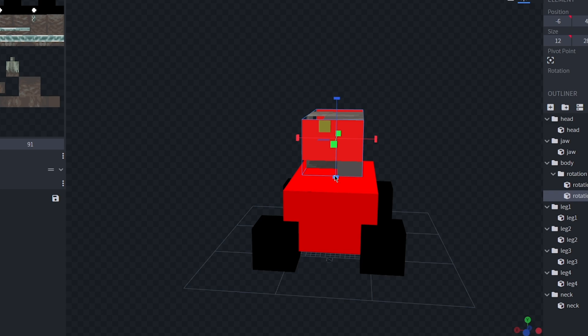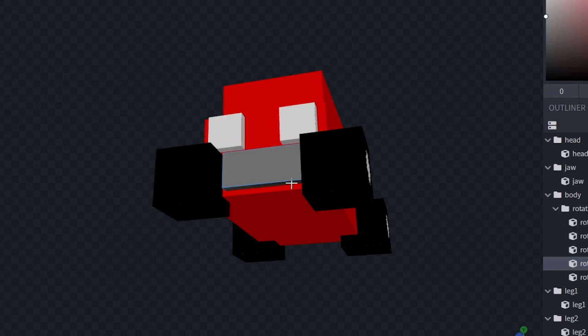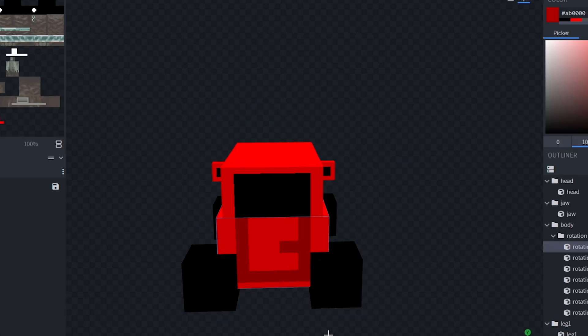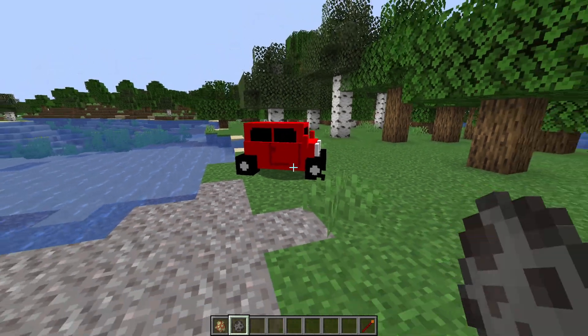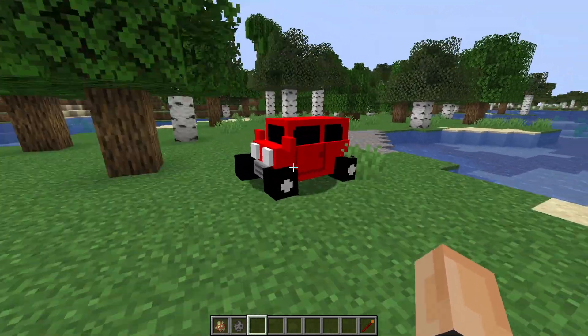Next I'll make the headlights out of white squares for the front, and I'm also going to make the grill out of a gray rectangle. Now I'll draw on all of the windows and do the same with the doors. Last but not least I'm going to add some side mirrors and a back door, and our car is complete. Let's send it to the game!